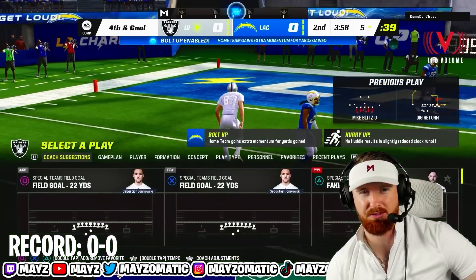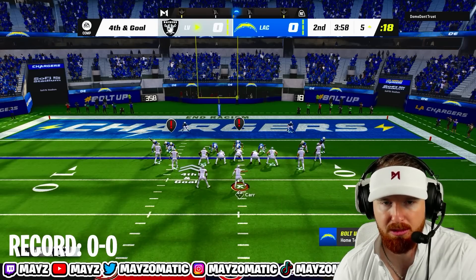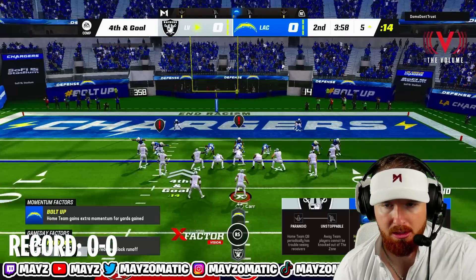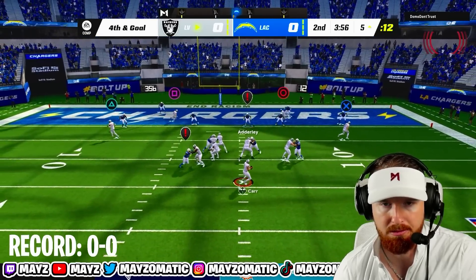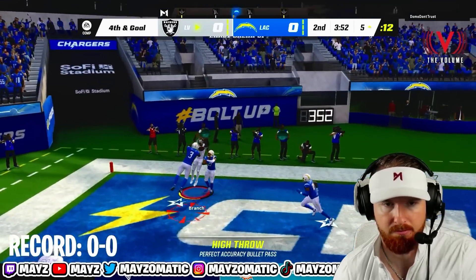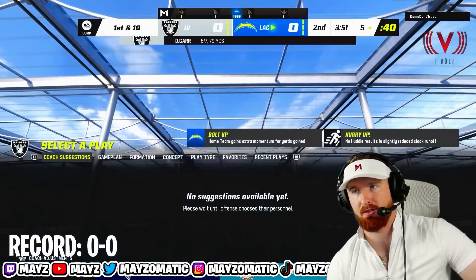Do we go for it? Fourth and goal from the five — I think we have no choice. Looks like he's blitzing off the left side, we're gonna slide left. He's been running nothing but man coverage so we're looking at either Branch or Bolitnikoff. He switches his coverage at the last second — good defense by my opponent. I deserve that.